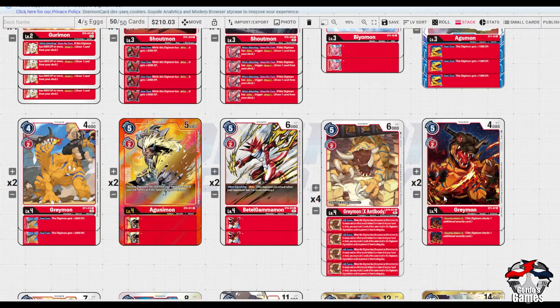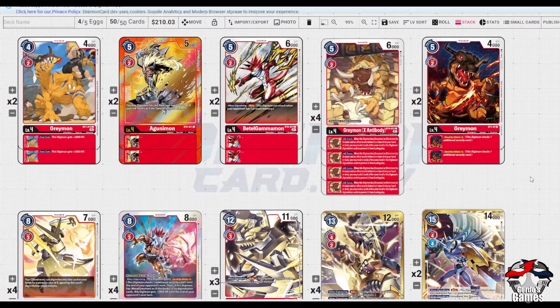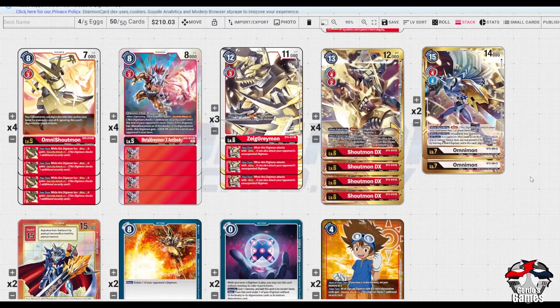Stacking the cards in the correct manner is very important. We run two security-attack-plus Greymons - we have other things to give security checks so I didn't feel I needed to max out to four. There is flexibility on that - if you want two Gunies per game or want a third of one and just one of the other, you have flexibility. I wouldn't really shift the Beta though because they are good early aggression.